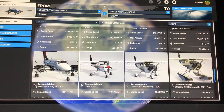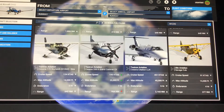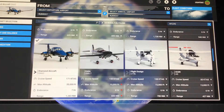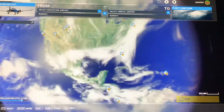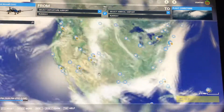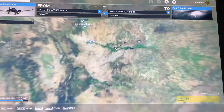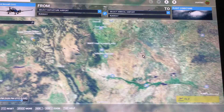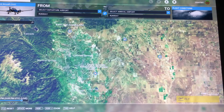I'm going to go with the Diamond Aircraft, the DA-62. Okay, now that's loaded up. Let's first off do a very nice one from Colorado Springs all the way to the Air Force Academy Airfield in Colorado.